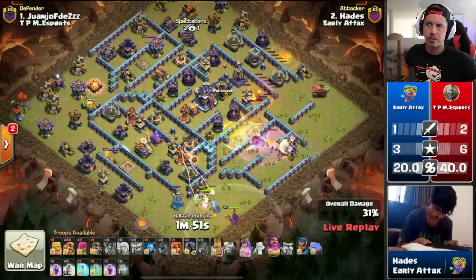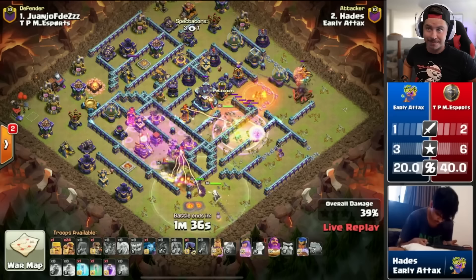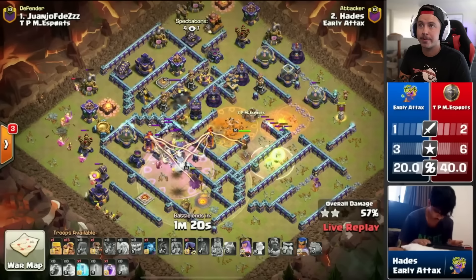Yeti on the bottom side, a couple super barbs to help out. There's the second rage and the poison spell, all perfectly placed — Hades looking great so far. Barbarian King and Grand Warden on ground mode on the bottom side. A couple more balloons to help out the queen charge, keep these healers safe. They pull the poison tower — perfect, so the queen will get hit by the poison but the healers won't because of where the poison lands, that's so crucial. Next rage in — as soon as queen steps up over the wall, healers are raged up, drop the invis, perfect timing.